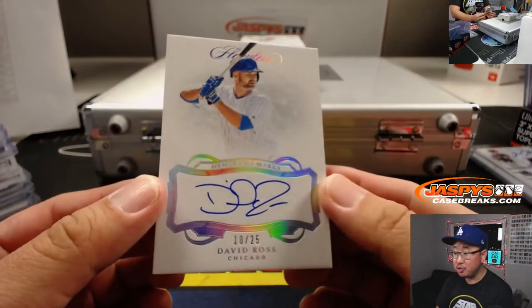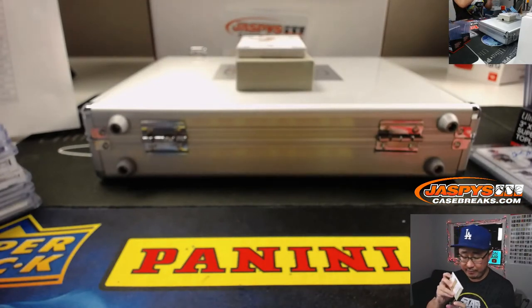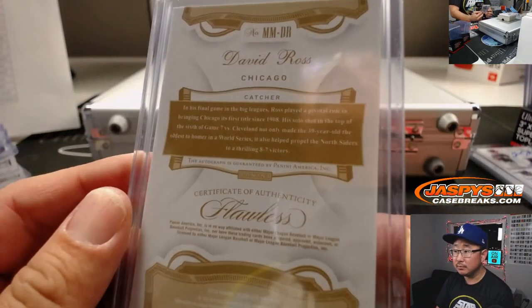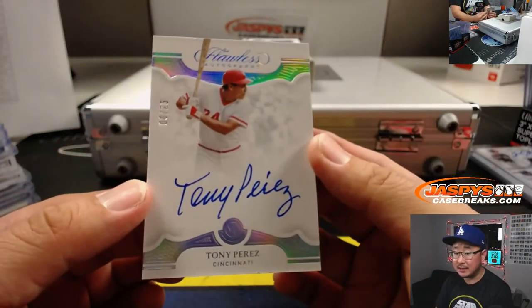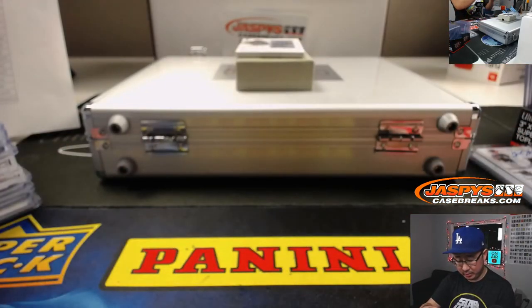There's new Cubs coach — the former Cubs catcher. 18 out of 25 Memorable Marks, David Ross — that will be for Jeffrey Peace, last spot mojo. 8 out of 25, Tony Perez, Reds — Ed Aarons with the old Tony Perez.